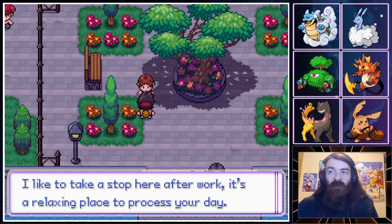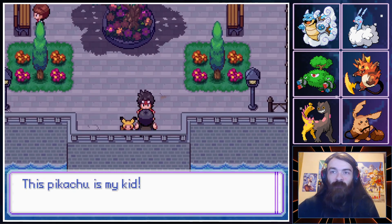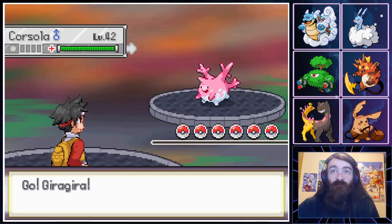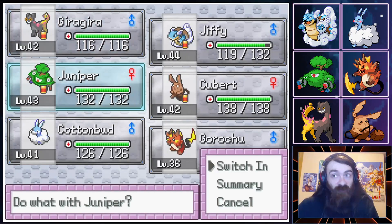Talking to people around the area — someone says it's a relaxing place to process your day. A Pokefan trainer with five Pokemon. It's time to test out that Horn Leech real quick.